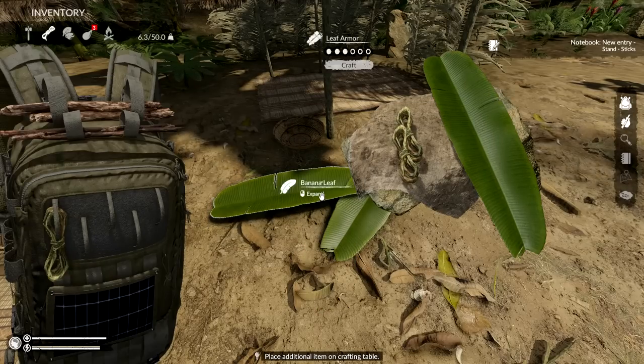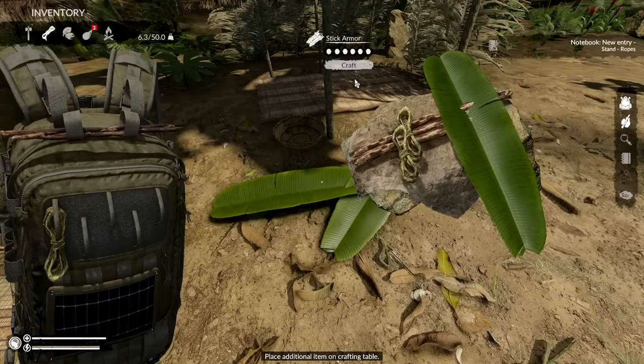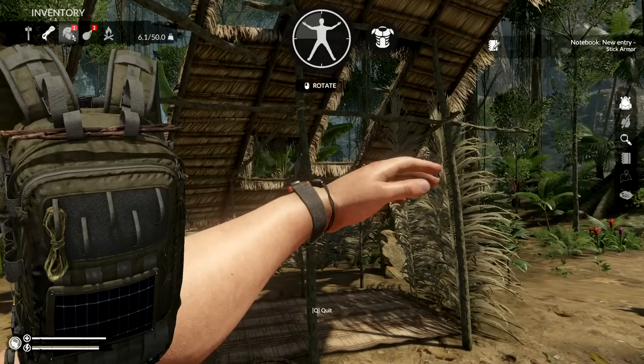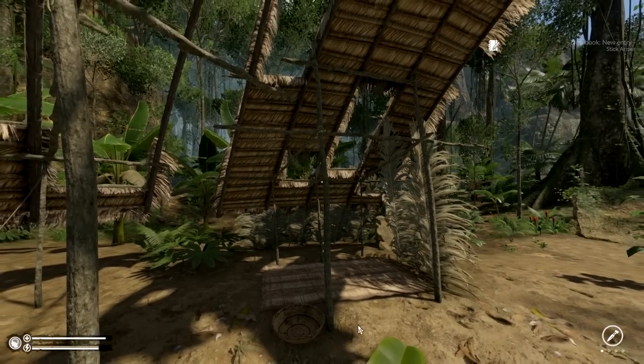I think it's two ropes - there we go, leaf armor. We don't need to put the sticks there. Stick armor - perfect, that's what I really want. You can just go with the regular leaf, that's fine. Open up your arm right now, inspect, and we should have that in our backpack. I'll probably put it on my right arm - that's when I'm gonna get hit.